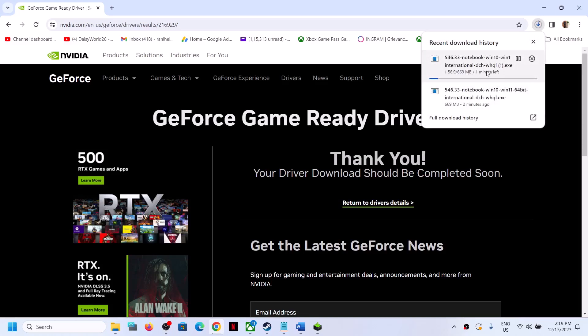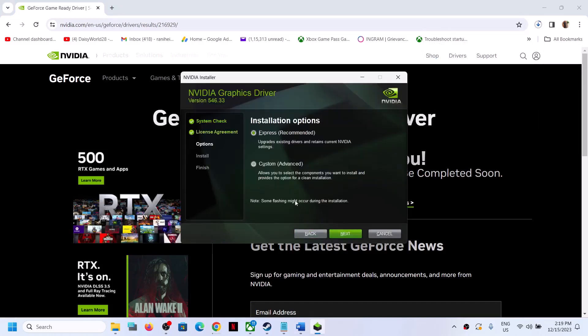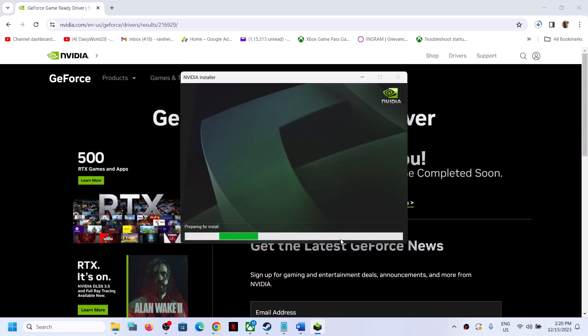Once the download is done, click on the exe file and you will see this screen. Click on Agree and Continue, then put a check on the box which says Custom. Select Custom and click on Next. Then put a check on Perform a Clean Installation, click on Next, and let the installation complete. It will uninstall the previous version and do a clean install of the latest version. After this, restart your computer and launch the game.